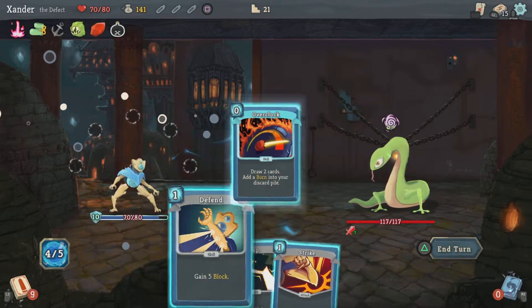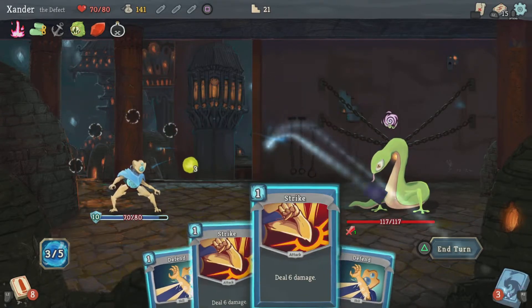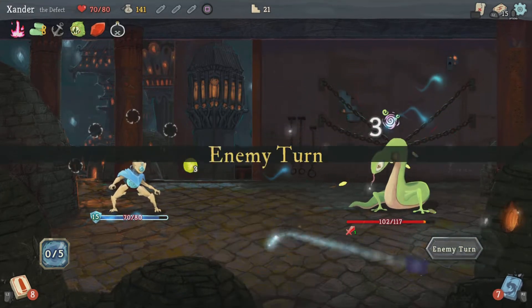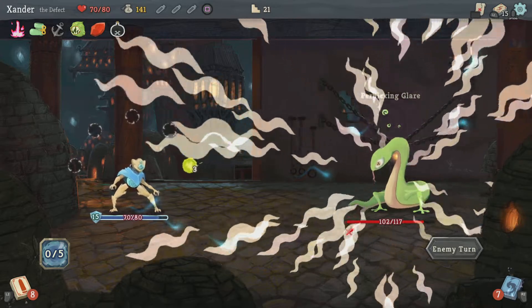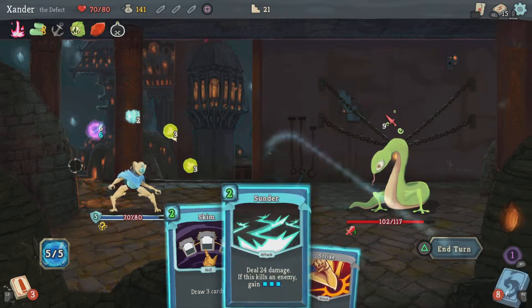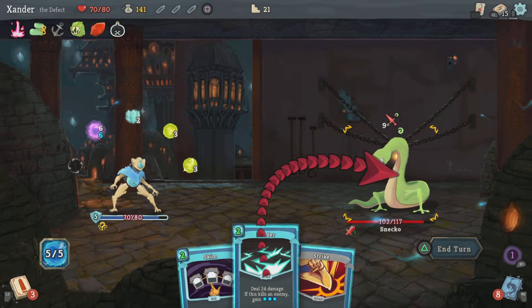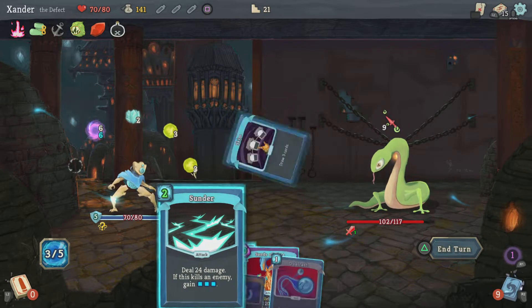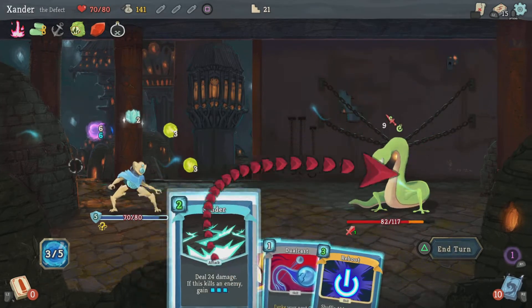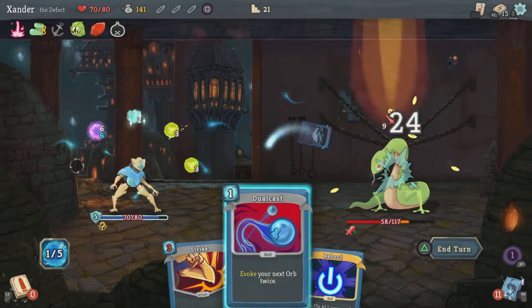Draw two cards — didn't get it. Now he's gonna randomize the cost of my cards — Confusion. How nice, it's making it easier for me. Let's draw two cards that cost zero. Very, very nice.